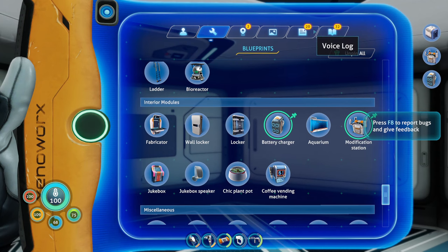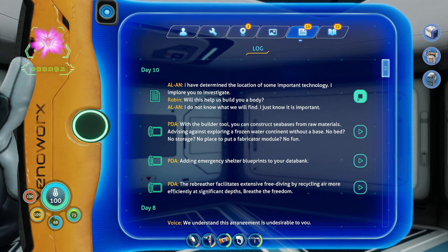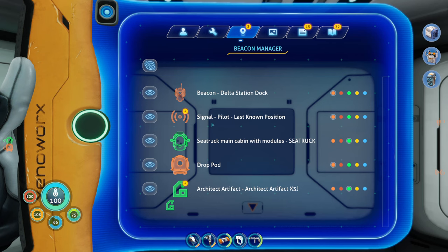I did have a message pop-up from Alan: 'I have determined the location of some important technology. I implore you to investigate.' Will this help us build you a body? 'I do not know what we will find. I just know it is important.' Unfortunately, we are not going to be doing anything with that anytime soon. There's also the pilot's last known location - these are the two main ones for the story. And then Delta Station.